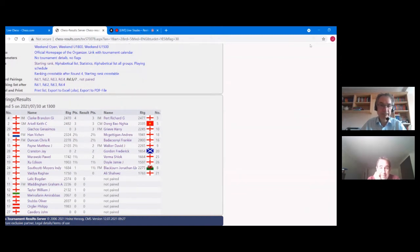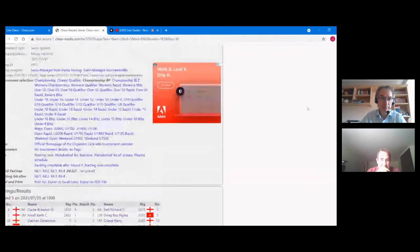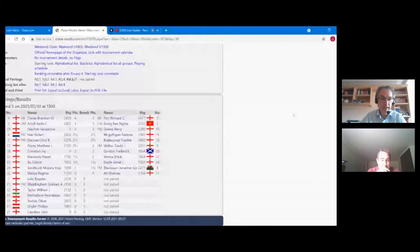Welcome everyone to rounds five to seven of the British Online Rapid Play Championships. We're going straight to see who's playing who in round five. We have Brandon Clark against Richard Pert on board one — Brandon Clark's leading with four points, Richard is on three. On board two, Keith Arkel against Dong, both on three points. Harry Grieve and Gerasimos Gekos also have three, and quite a few players on two and a half. Shall we have a look at some of the games?